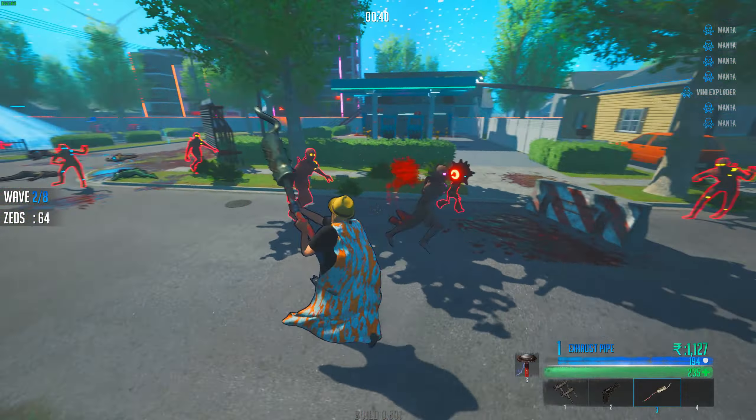Just clicking it is gonna parry or deflect projectiles, but if you actually click and hold, you're gonna get into block mode. And as far as I know, blocking is gonna reduce incoming damage by, I think, 60 or 80%. But yeah, this update is just perfection, man.